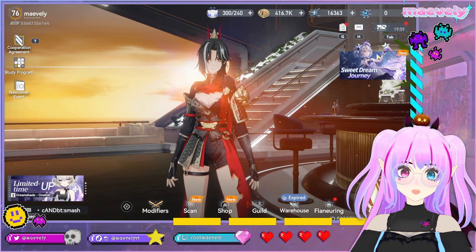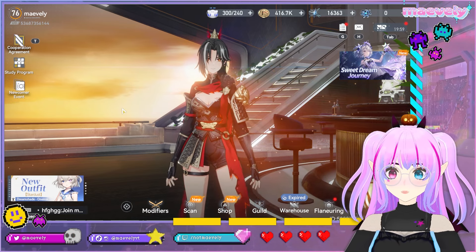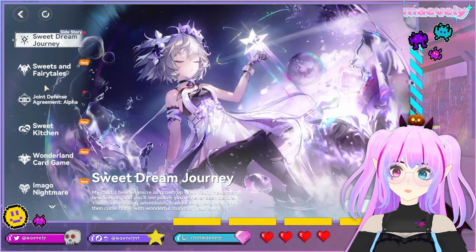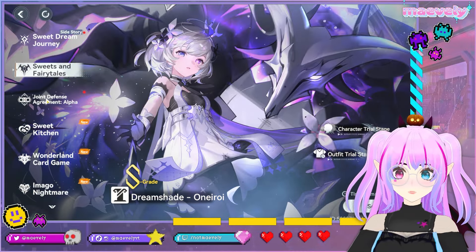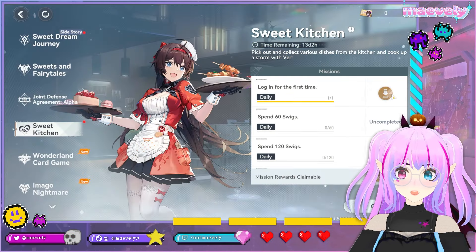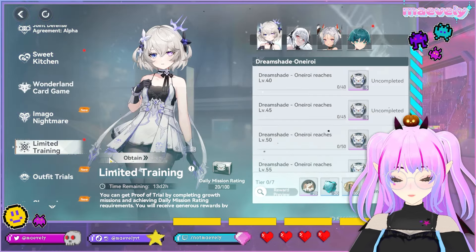Bun Bun Candy is used to participate in games, unlock clues, and get rewards. It's pretty basic rewards so you probably don't need to do Wonderland Card Game - it's basically a login event. Imago Nightmare - we don't talk about Imago Nightmare. There's only one round this time around because that's all we have time for. Limited Training goes right at the start to right at the end of the patch.